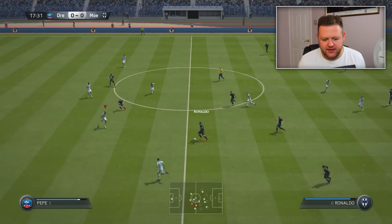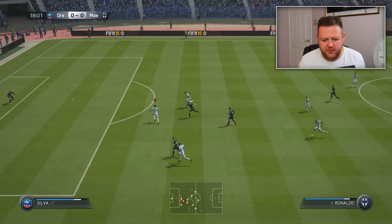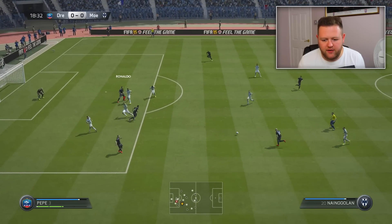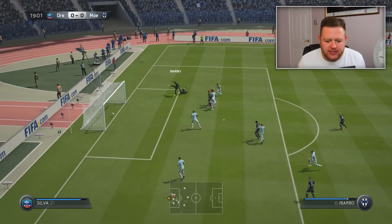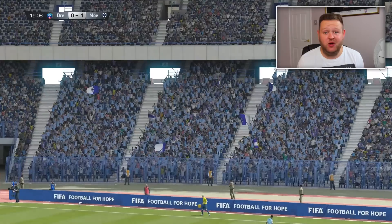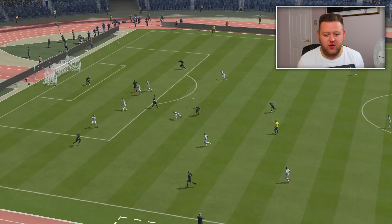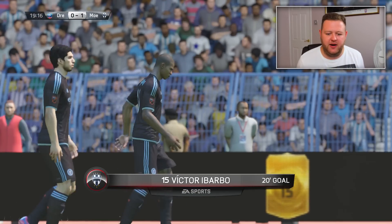He's going to run at me with Ronaldo. He's got past me, this is going to be a goal. Get it out — nice work Farman. Back post to Ibarbo. How do you spot that? That's a great ball and we are 1-0 down. It's going to be constant pressure all game long. Great ball from Nainggolan and Ibarbo is just free at the back post — I can't do much about that.